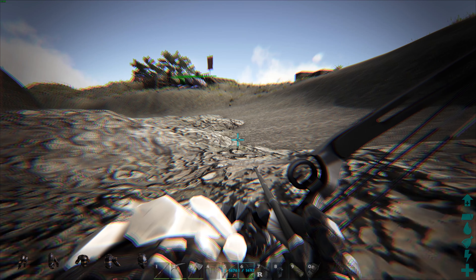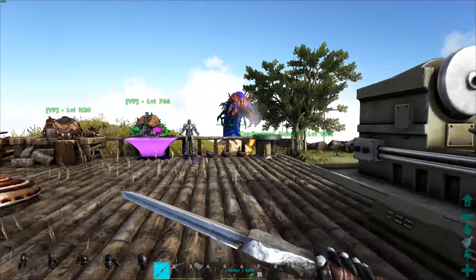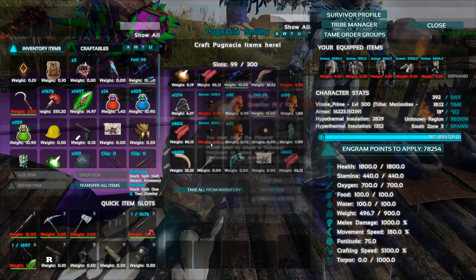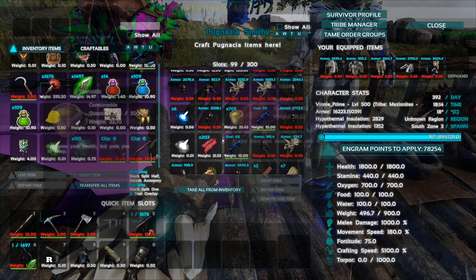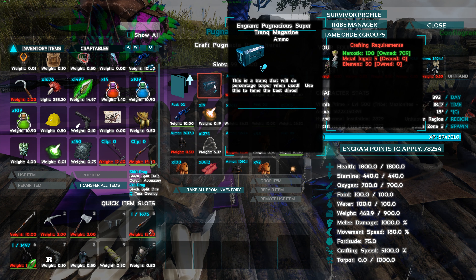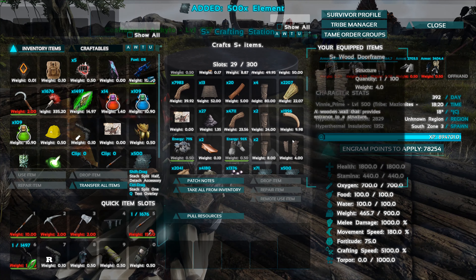They don't work underwater. Can we make any more of the Pugnacea stuff? I have more, yes - that's ideal. Is there any narcotics in here? Yes there is. Let's go - weapons, ammo, what do we need? Metal ingots, element - let's grab some of that.